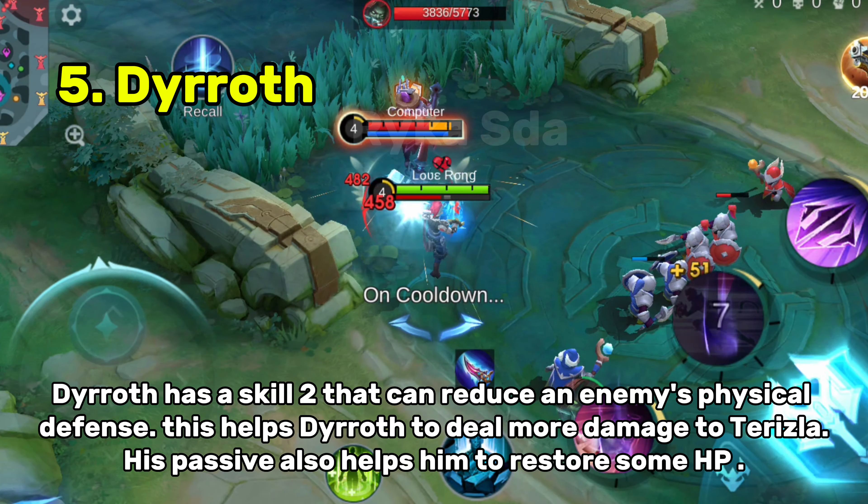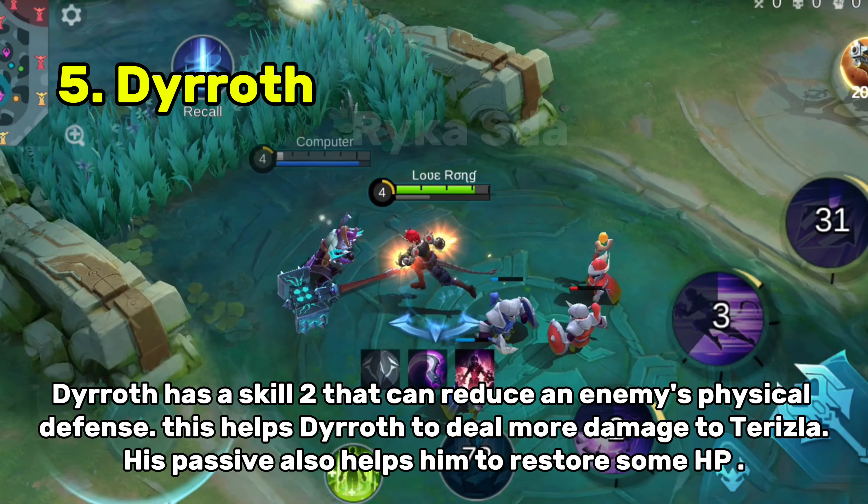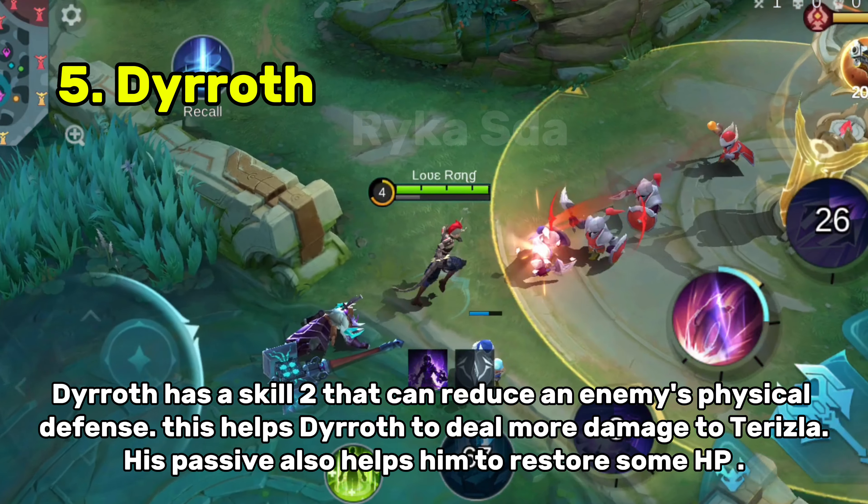Dyrroth has a skill 2 that can reduce an enemy's physical defense. This helps Dyrroth deal more damage to Terizla. His passive also helps him to restore some HP.